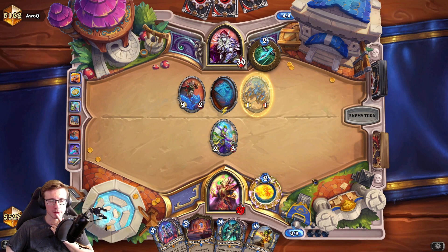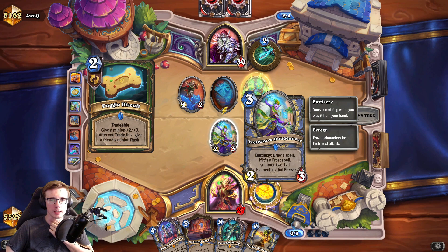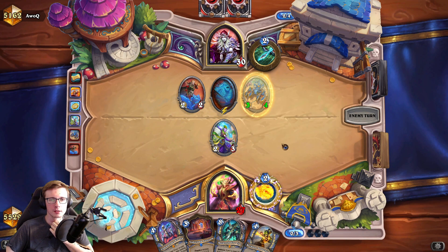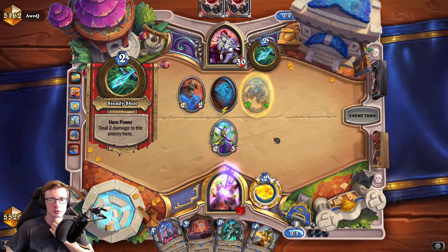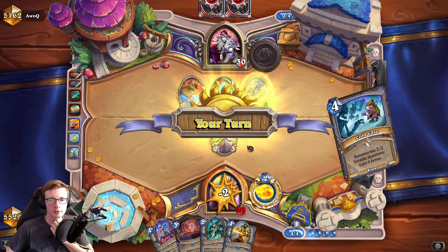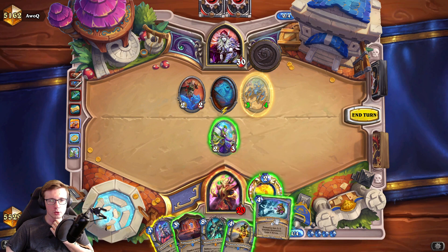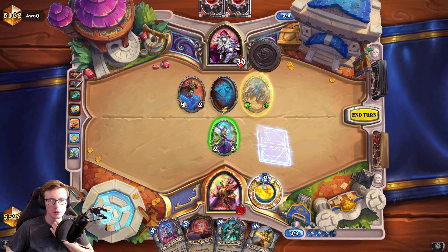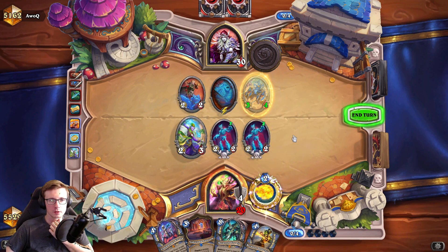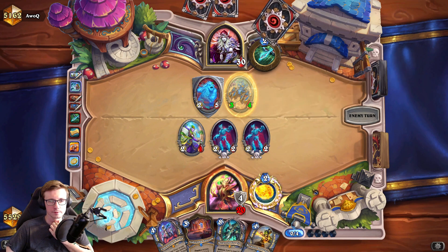We're gonna remove the shield from this. He's buffing it and clearing - going face here, actually going face all the way. We can go for the Cold Case, get some nice skeletons. We need to stall. Our Lion's here - here comes the Flurry. Let me think. Obviously we are not going to go for the apprentice just yet.